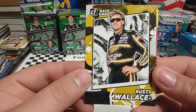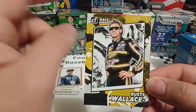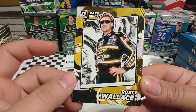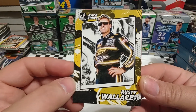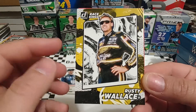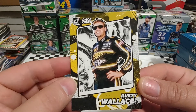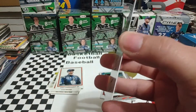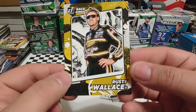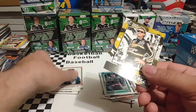Rusty Wallace Race Kings. I really appreciate Donruss — like they do with all the Race Kings, incorporating the sponsor colors with the background corresponding to the driver's uniform. This Race Kings isn't modeled after any specific Donruss design in particular — I think it's more like a game piece. It's somewhat similar to the 1990 and 1991 Donruss Baseball, but not specifically modeled after it.